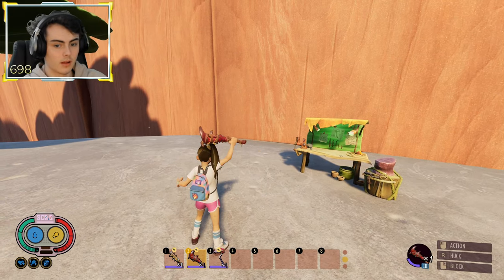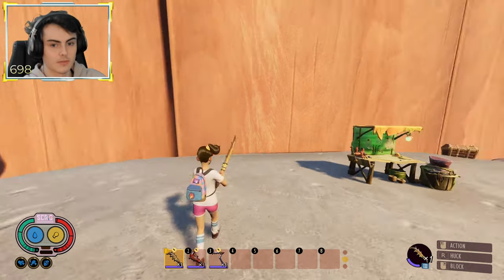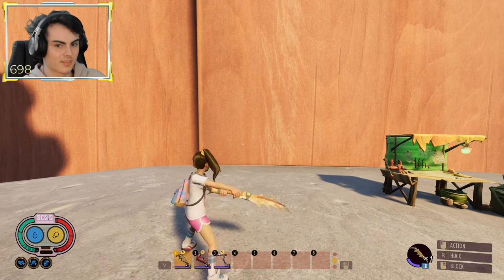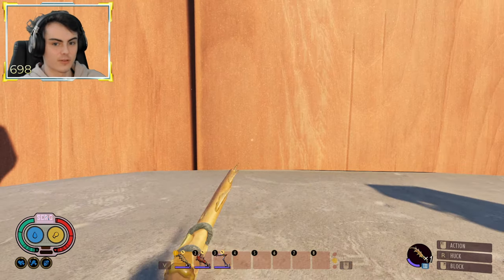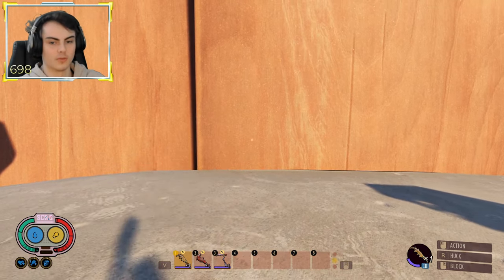First of all, the Antlion Greatsword, Clubs, and the Mantis Scythe have all gotten changed animations when attacking. This is what they look like. These animations are sick — in first person mode, these things are incredible. I love this change.